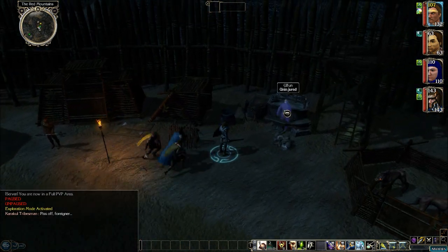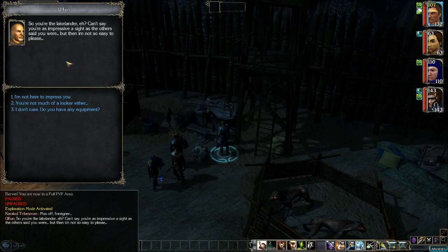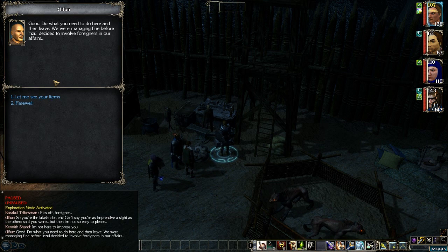Getting back to the task at hand, here we got Olfen. Looks like he's a smithy here. He greets us and says: 'So, you're the Lakelander, eh? Can't say you're as impressive a sight as the others said you were. But then, I'm not so easy to please.' We respond: 'I'm not here to impress you.' He replies: 'Do what you need here and then leave. We were managing fine before Enzul decided to involve foreigners in our affairs.' We ask to see his items.